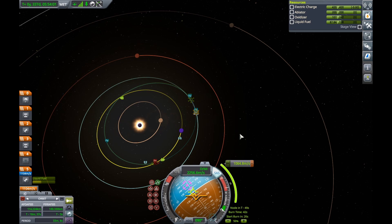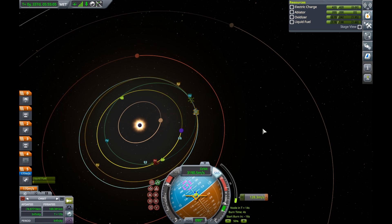So I went and set up a maneuver node to get to Eve. I didn't show the creation process because it's essentially the same as last time — I just created a maneuver node on the bright side of Kerbin and stretched it out until it was intersecting or near to intersecting Eve. We couldn't get quite perfect just off the bat, so I made a small course correction which put us on a collision course with Eve.